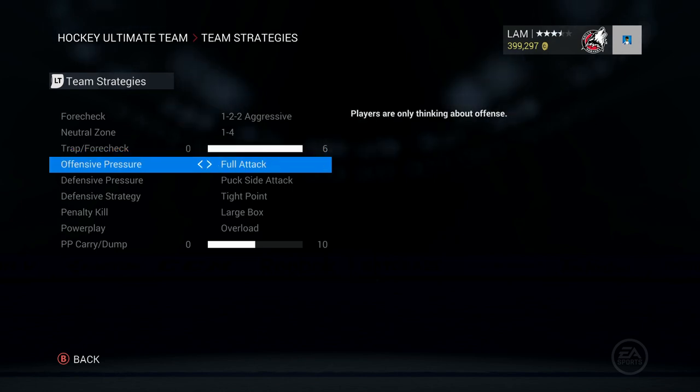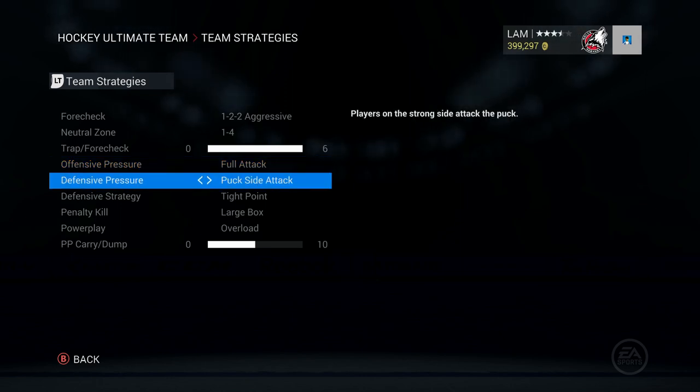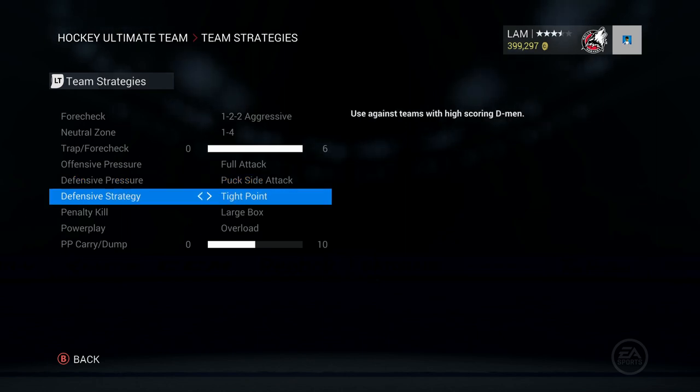For offensive pressure I have it all the way set to full attack — I've tried every other option and haven't found anything better. For defensive pressure I've been experimenting; I used to use high pressure but this year my guys get out of position a lot on that. So I switched to puck side attack and I'm finding my defenders are blocking the puck more often and getting in the way of the puck, which I prefer over high pressure this year.